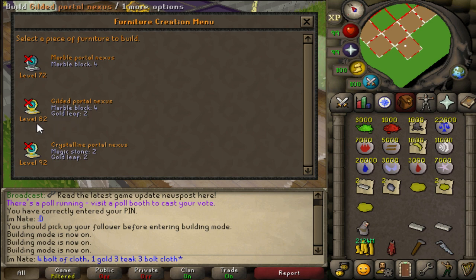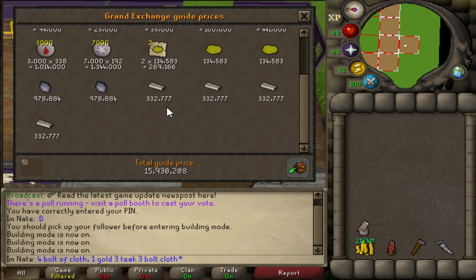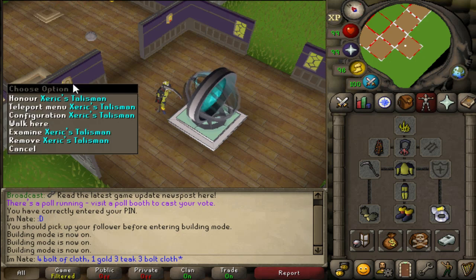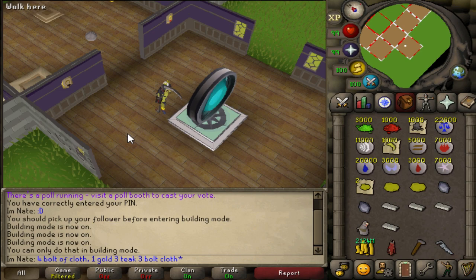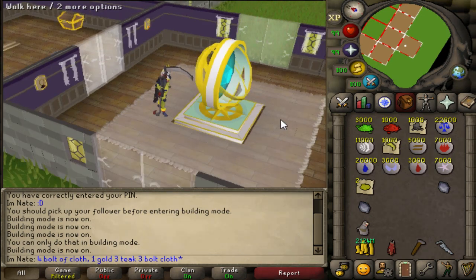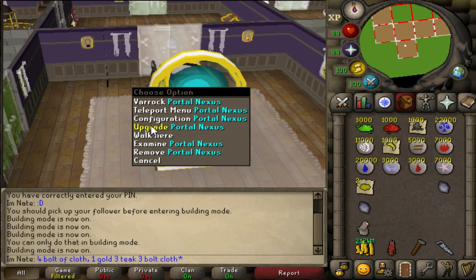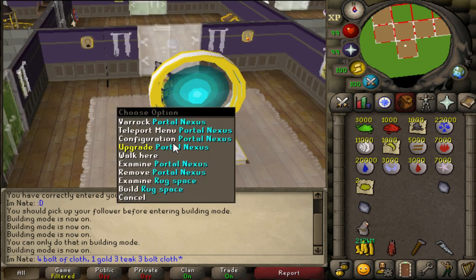The supplies cost about 16 mil right now, though I already used some. Yesterday I price-checked everything and it was closer to about 18 mil total to build the Portal Nexus to the highest level, build the two amulet mounts, and fill it with every single teleport. Let's upgrade to the gilded portal nexus — whoever did the art on this did really well, it looks fantastic.